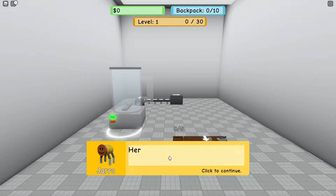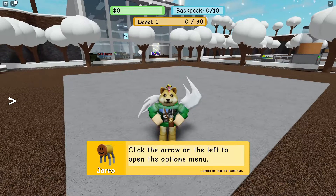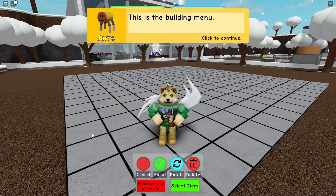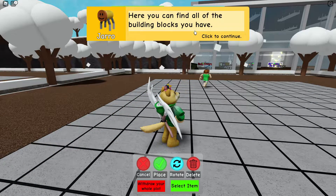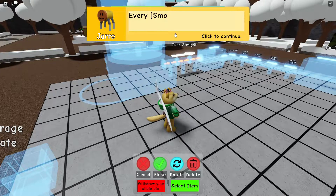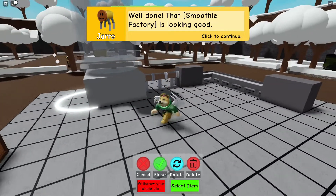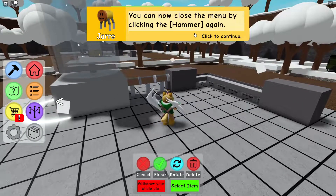Let's look at how to build a jar factory. Click the arrows on the left to open the option menu, then click the hammer to open the building menu. Here you can find all of the building blocks. There's apparently an auto-finish button so there we go — I didn't even have to do anything! Well done, that smoothie factory looks great.